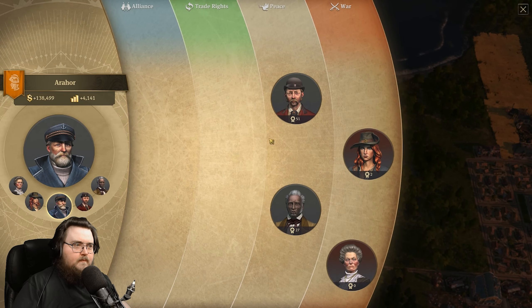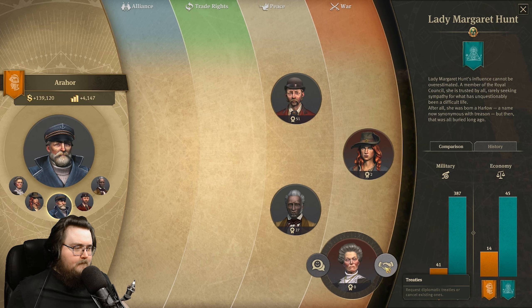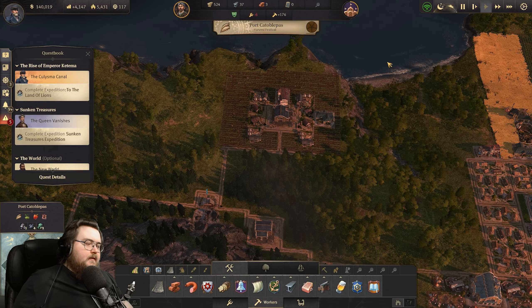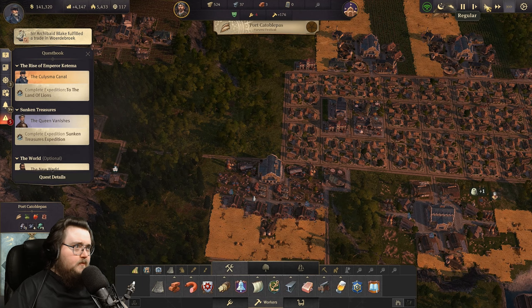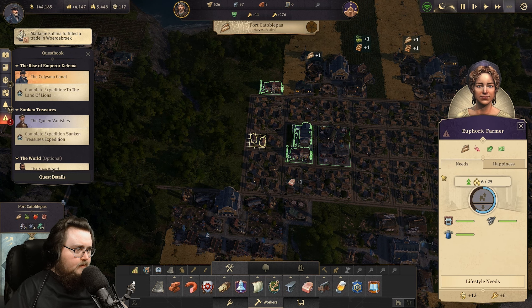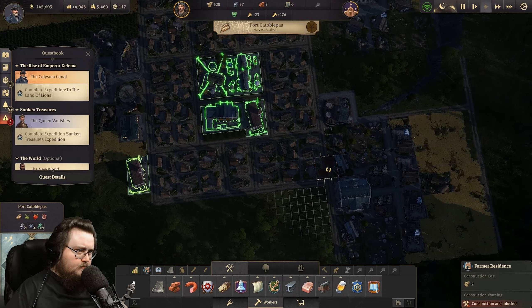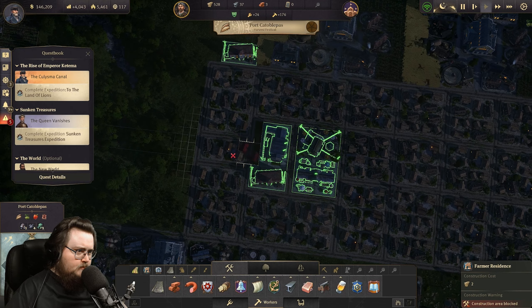Okay, where are we at? Diplomacy — she doesn't want it. Okay, yeah, we know that too. Speed up a little bit. Come on. We should be fine, but maybe just — we should probably get some more. Oh wait, did I mess up again? Yeah, I did. Hold on.